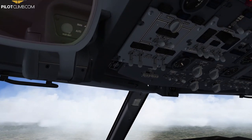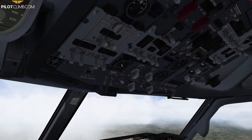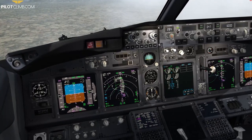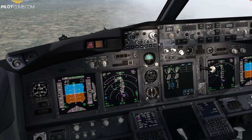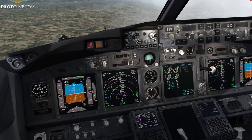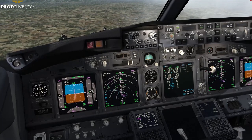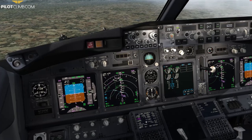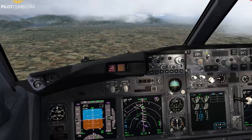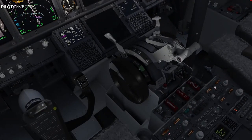We are below 10,000 feet so we switch on the landing lights to make sure we are visible. Everything is done — tick, tick, tick. Another profile check: 9,000 feet, so 9 × 3 = 27, plus 5 = 32. We've got 34 nautical miles to Lima India Mike Echo, so we are on profile. We leave V-NAV and switch on the next frequency.